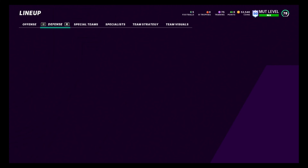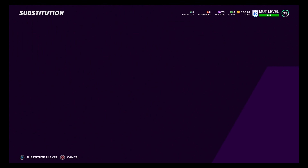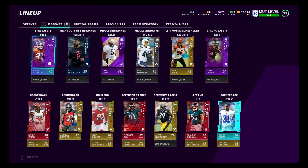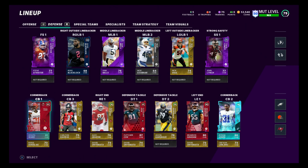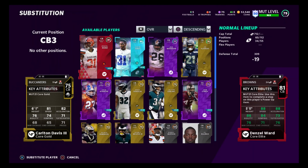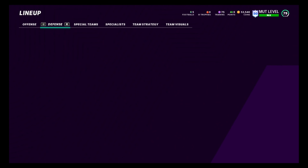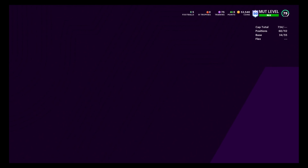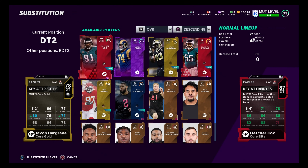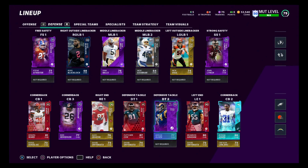We got two safeties that we could add: we got Lynch and we also got Atwater. After we get some training and add it to them, we're going to be slightly boosting up the team. We're going to put our third corner in here because we also got Rod Woodson. And our fifth legend that we acquired was Olsen. So there are our five legends — we primarily attack defense.